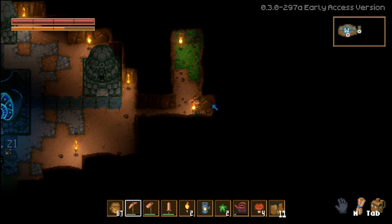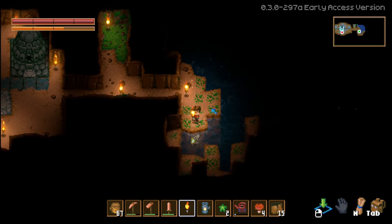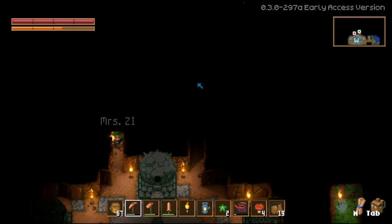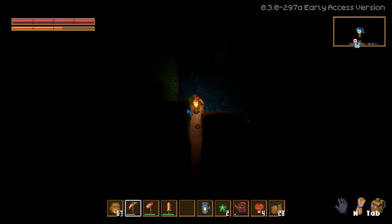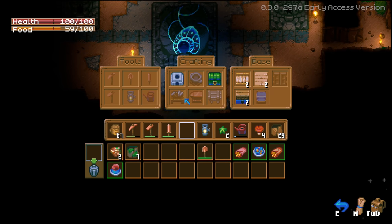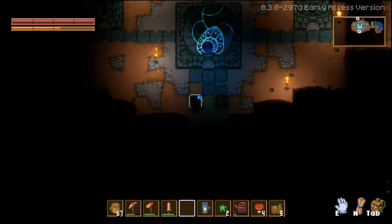I placed a workbench. Oh I had a cave - this looks exactly the same as my other world. Maybe there's a seed generation. I think there's only one map. Oh this is so exciting! E to interact - got it. I'm going to put a furnace down. Didn't we start with a lantern - a torch? You can craft torches.